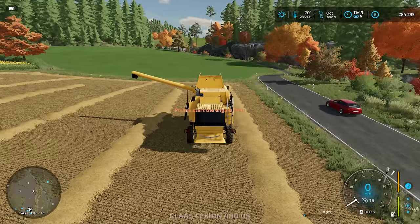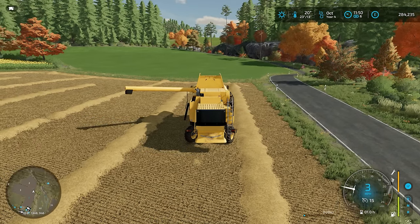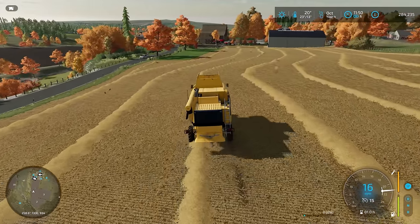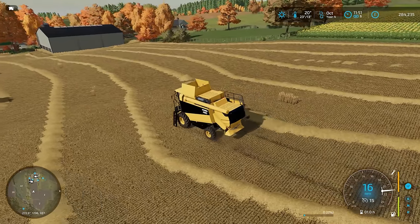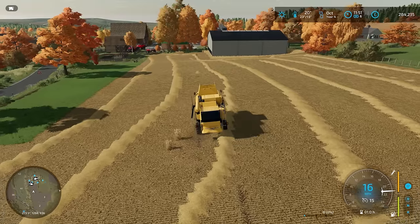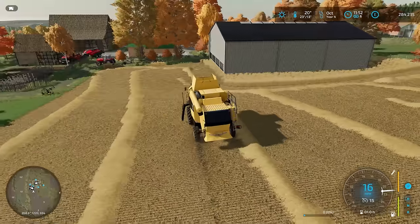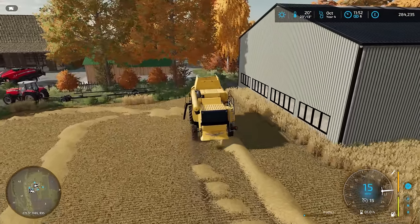I'm just going to move that combine harvester because we need to bring the baler in here and we don't really want it sat there. We have to keep the combine though because we do still have the corn to do. We're going to have to use a different header — I've already returned the standard header, so not incurring any more daily or hourly fees on that, which is good. The corn looks to be ripe so we can probably move on to that at some point. We'll take the bales to the cow farm because they need them for bedding and for food.